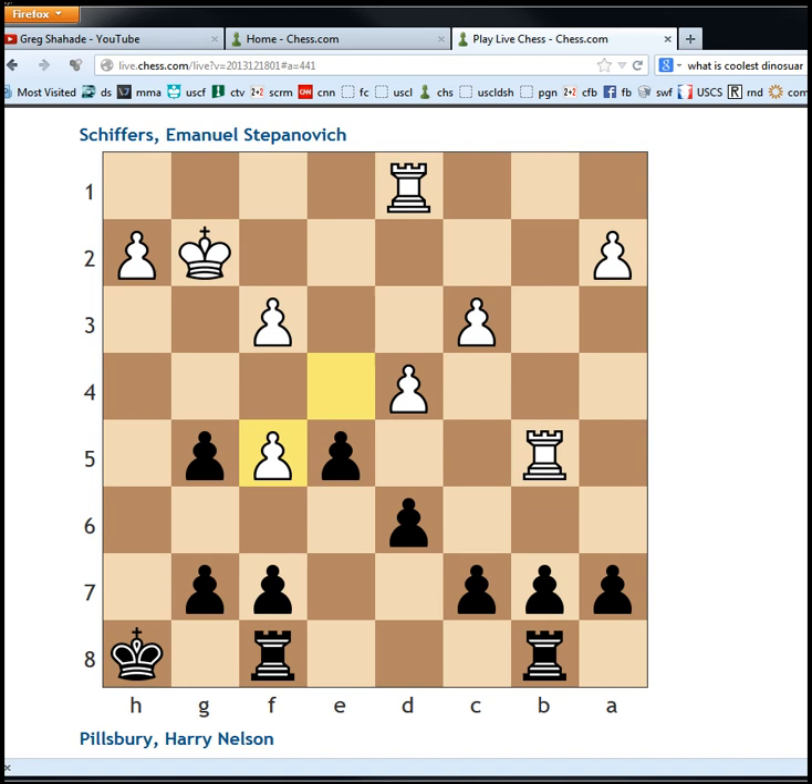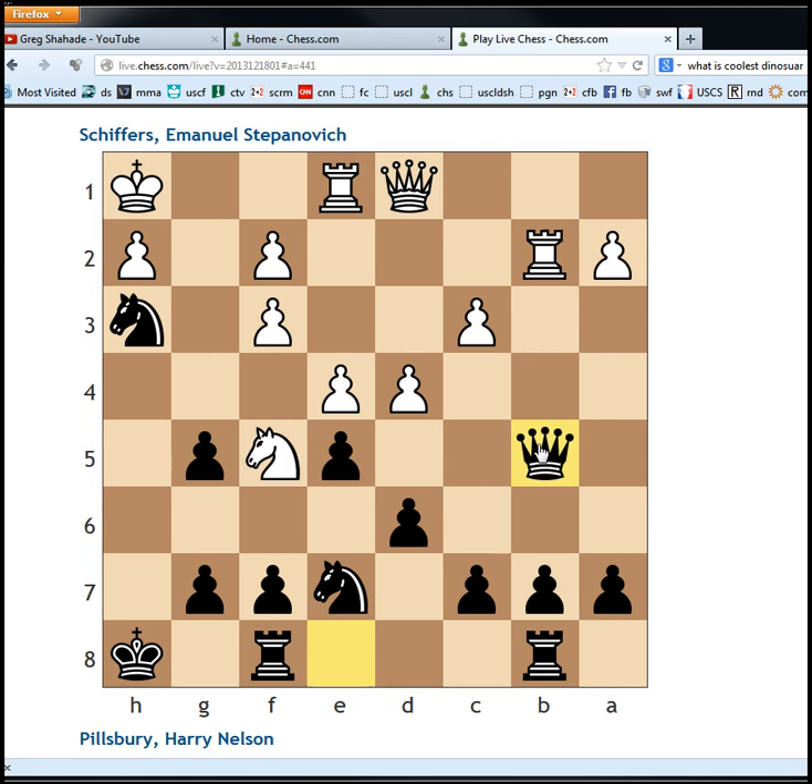Let's say rook takes, knight takes, pawn takes — black is up two pawns in a rook endgame and is going to win easily. So after queen takes b5, that was pretty much the end. Somehow white went f4, which is interesting.